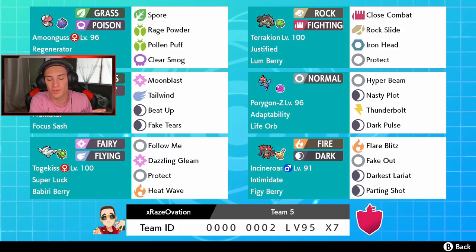We got our boy Incineroar rocking out with Intimidate, Figgy Berry, Flare Blitz, Fake Out, Darkest Lariat, and Parting Shot — a normal staple moveset. Then in the final spot, the showcase Pokemon: Porygon Z with Life Orb and Adaptability, so same-type moves do two times the damage. The Life Orb gives another 1.3 multiplier. It has Nasty Plot to get that plus-two special attack, which is huge if we set it up. We also have T-Bolt and Dark Pulse for coverage. The rental code is at the bottom of the screen if you want to try the team yourself.